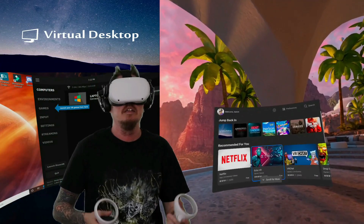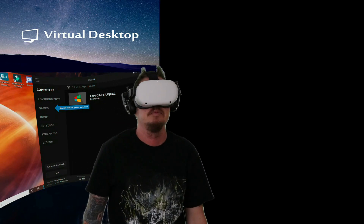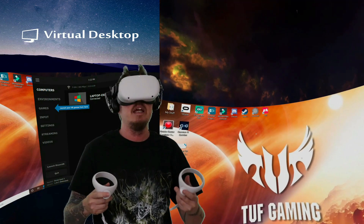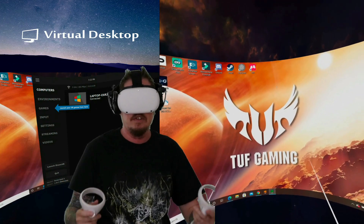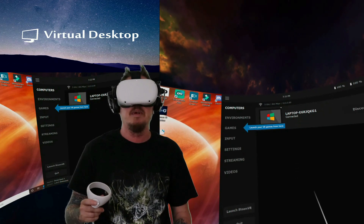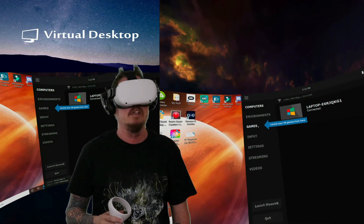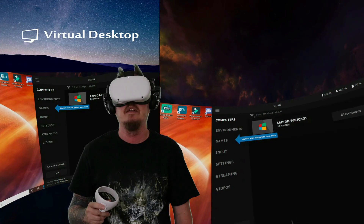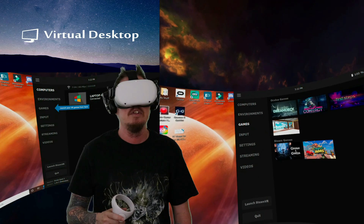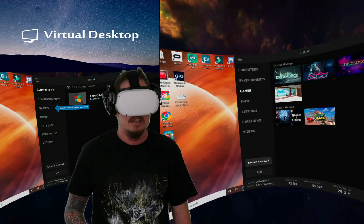All right, so here we are in our menu area. Let's jump into Virtual Desktop. It's connected — it automatically moves away and takes you to your desktop. If you hit the left menu button it pops back in. You can see how I'm connected here. You want 5 gigahertz — this is what you want right here. You can either launch your games here or go ahead and launch SteamVR.